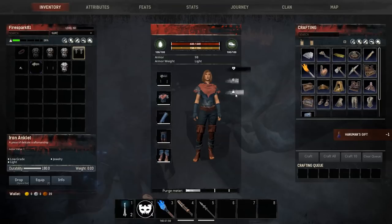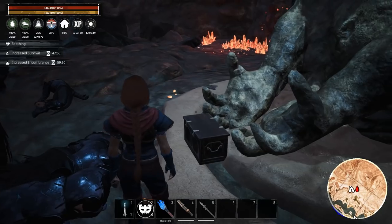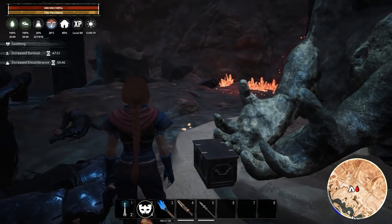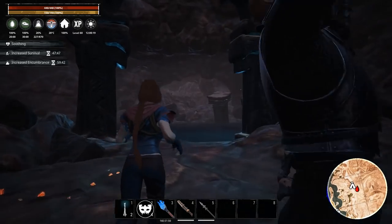One of these is a potion — it gives you a random attribute buff. I already drank one that gave me increased survival, and this one just gave me encumbrance. You can see these last an hour.